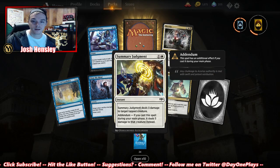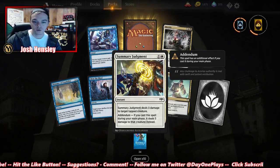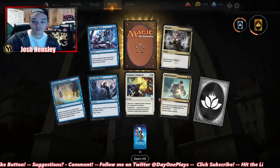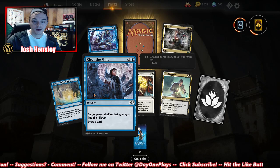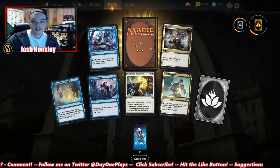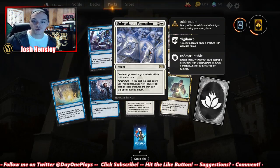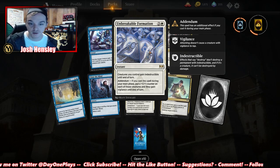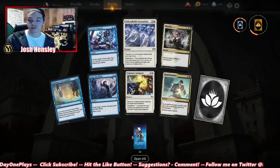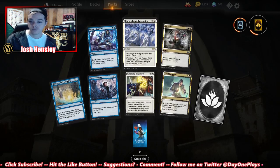Final Payment again. Summary Judgment — deals three damage to target tapped creature; if cast during your main phase, it deals five. Pretty good. Clear the Mind, Shimmer of Possibility. And we got Unbreakable Formation — creatures you control gain indestructible. If cast during your main phase, put a +1/+1 counter on each of those creatures and they gain vigilance until end of turn. Pretty good.